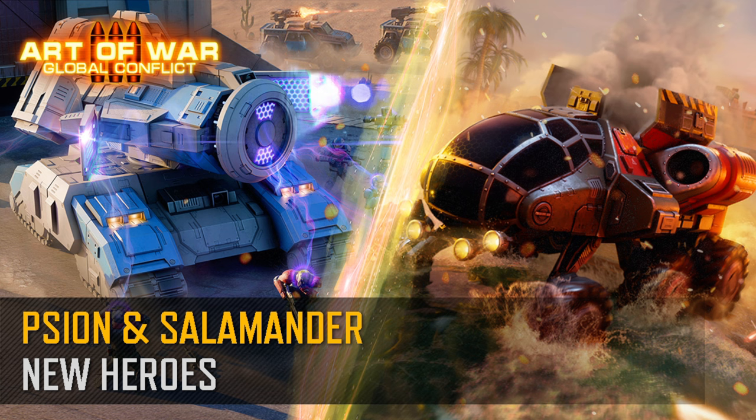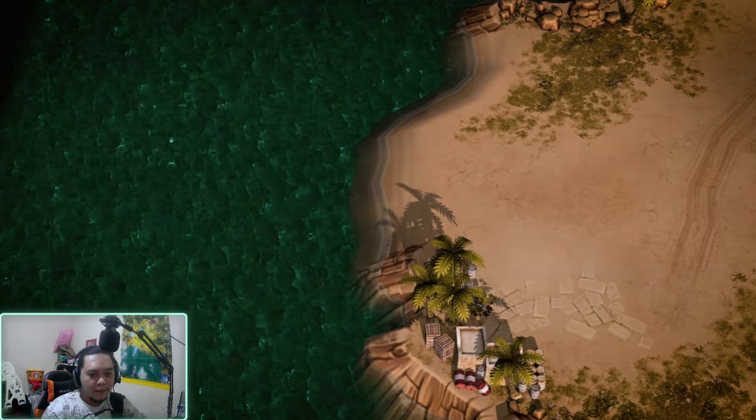Hello everyone, I'm back with another video. Today it's gonna be all about the level 2 heroes for both the Resistance and the Confederation — named Scion and Salamander. This is gonna be a reaction video, so if you're new to my channel make sure to subscribe, smash the like button, and ring the bell icon. It's gonna be my first time watching the whole trailer, so let's see how these heroes perform.